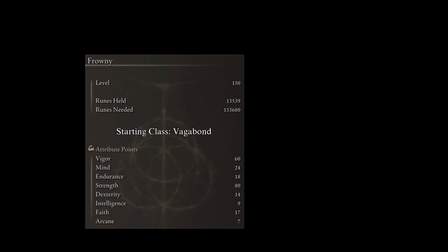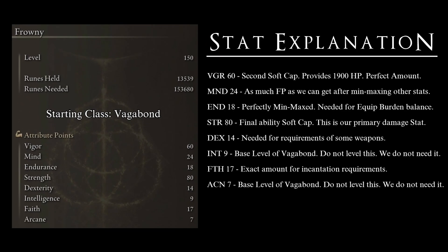So why do we use these final stats? Vigor at 60 gives us 1,900 base HP — the second cap for the stat. Going higher diminishes returns, and I would never go lower. Mind at 24 because a lot of our damage consists of Ashes of War and offensive incantations — the more Mind we have, the more damage we can deal. Endurance at 18 is exactly the amount needed to use our favorite weapons and armor while maintaining a medium load — perfectly min-maxed. Any lower and you lose the build; any higher and you're wasting points.